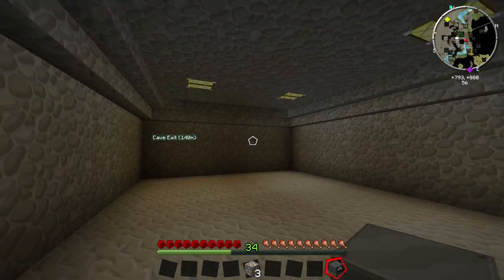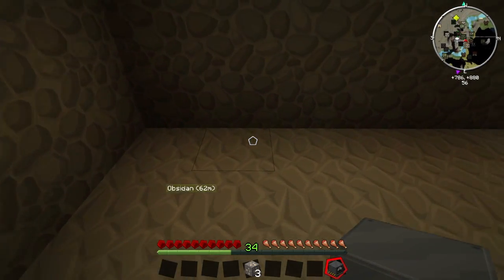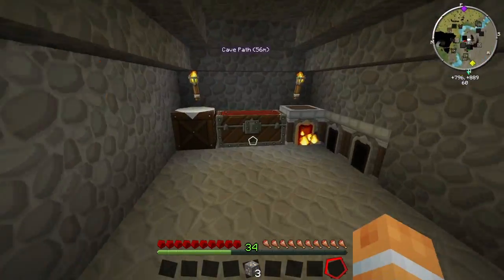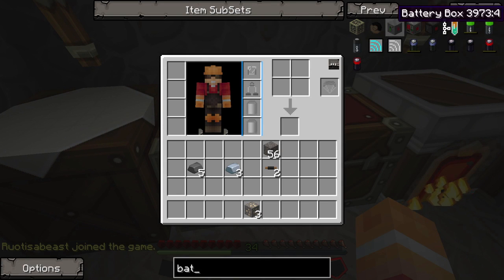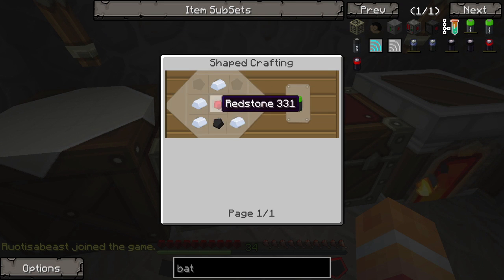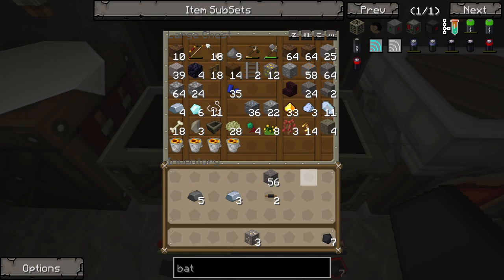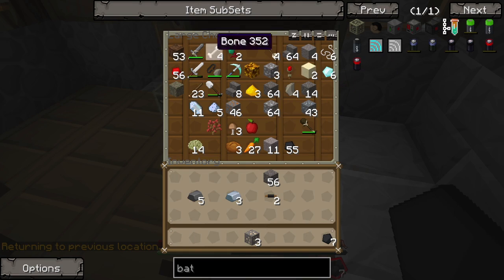This coal generator is going to go down in our awesome room here, and I'm going to put it right here. The coal generator needs something to pump into, which is going to be a battery box. The battery box requires three batteries, which need to be made with five tin each, and one redstone and one coal. The only problem is we are definitely undersupplied on coal, and I believe our redstone is back home. So we have the redstone it requires.